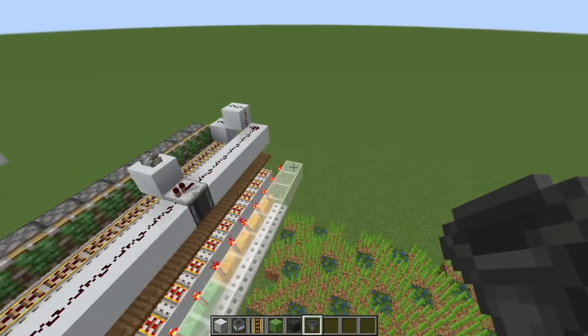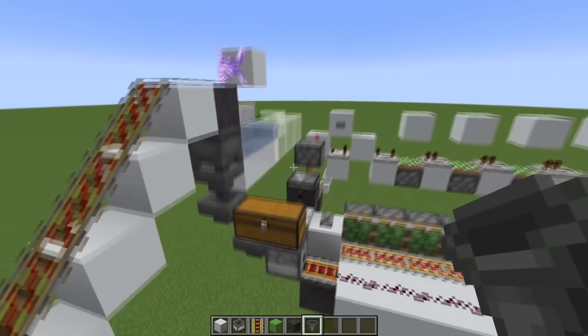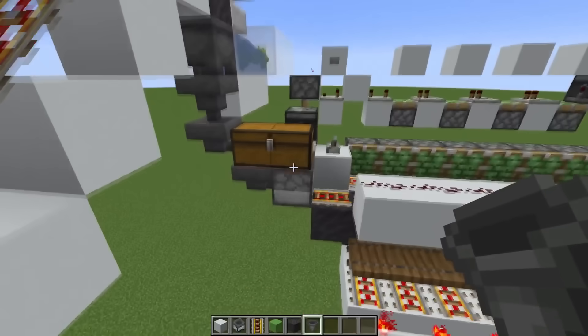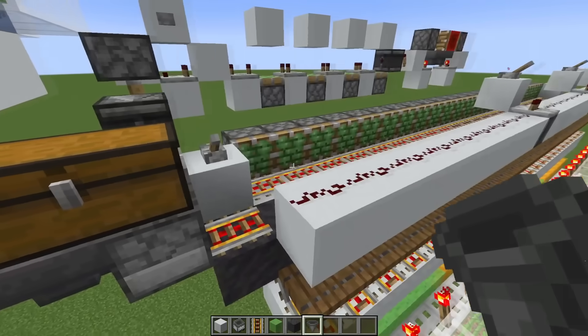One thing you would need to do in case you want to increase the width of the farm is to put an appropriate amount of hopper minecarts in there. Right now it's 24 wide, so we've got 9 plus 4 plus 10 — 24 minecarts.